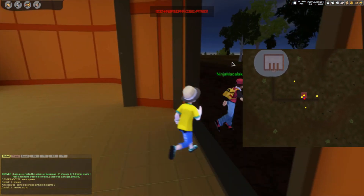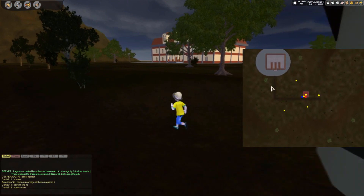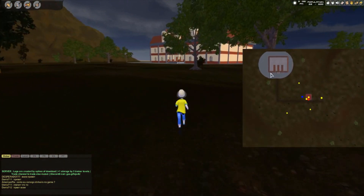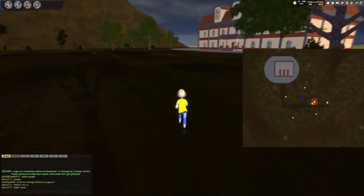Once you get to Cinnabar Island, you're going to head to this basketball hoop of a spot on the map, because it's absolutely what that looks like to me. Like there's the backboard, there's a little net — that's just what it looks like to me.